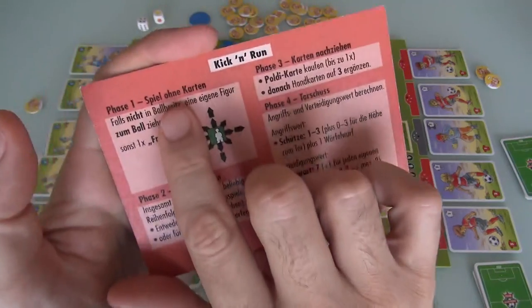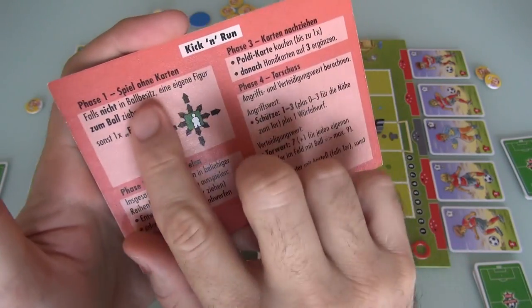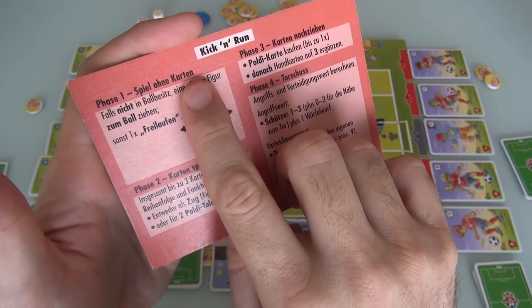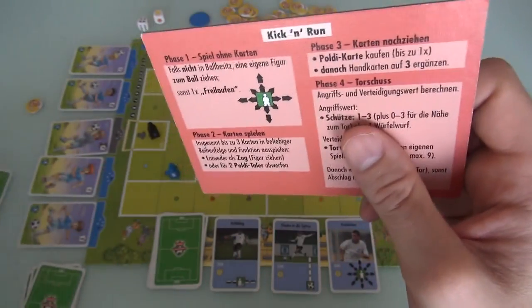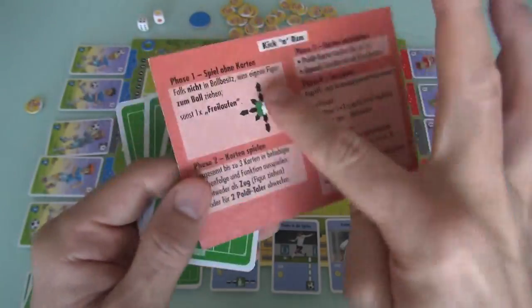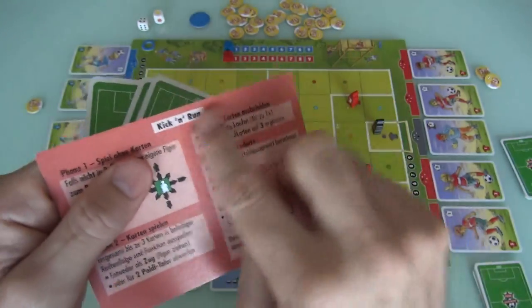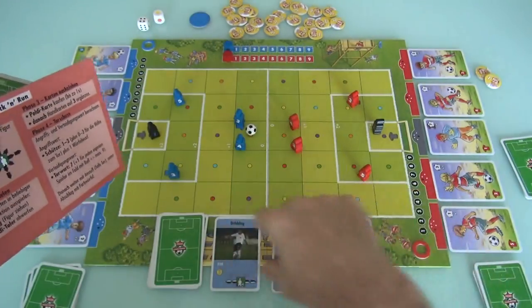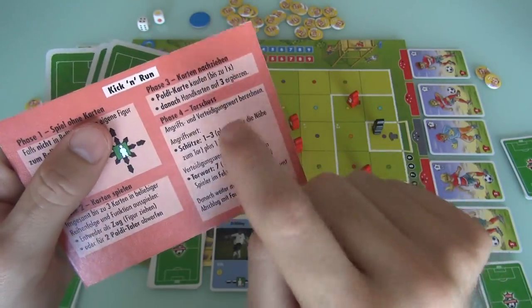On a player's turn, first they get to make one free move without playing any cards. Then they can make additional moves by playing cards from their hand — up to three additional moves if they play one, two, or three cards. Then you refill your hand and potentially buy Poldi cards. And finally, if you're in position, you can try to go for a goal.